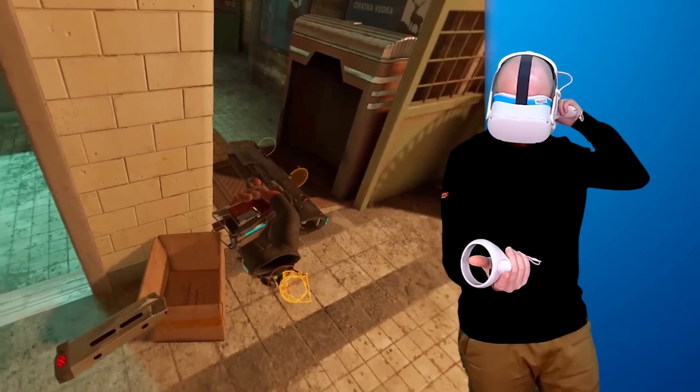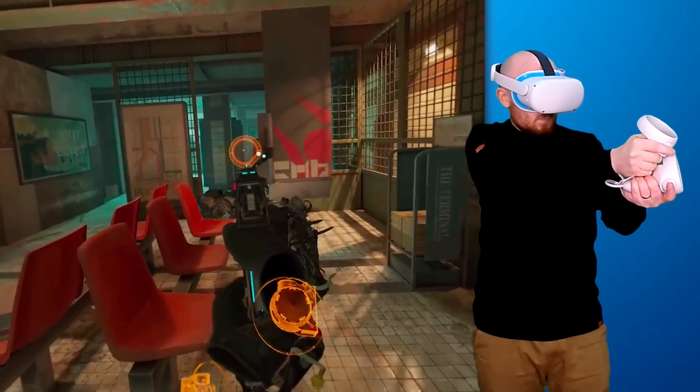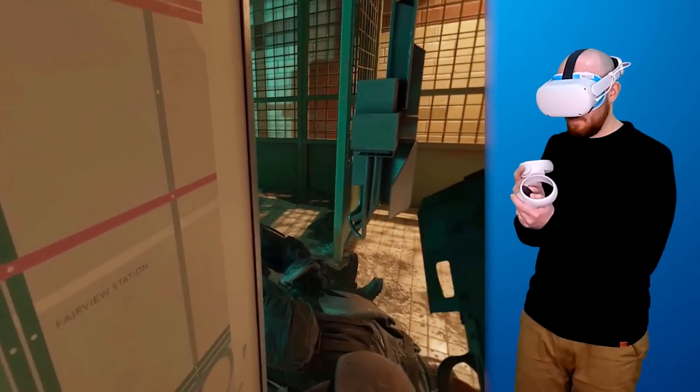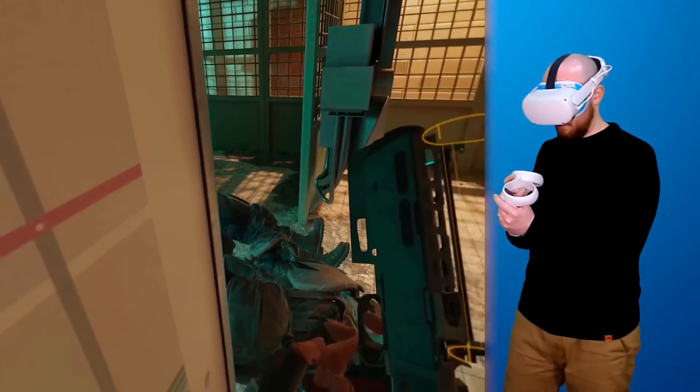You might not believe me, so let me show you. This is me playing Half-Life Alyx on my Oculus Quest 2, completely wirelessly, and all the processing isn't being done on the headset or on my PC at home, but on a Shadow PC in a data center in Paris over 300 miles away. It's pretty mind-blowing stuff.